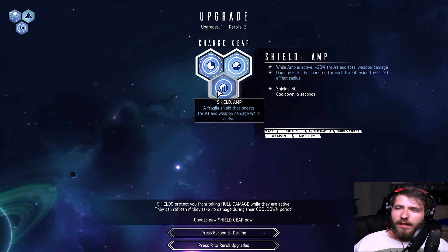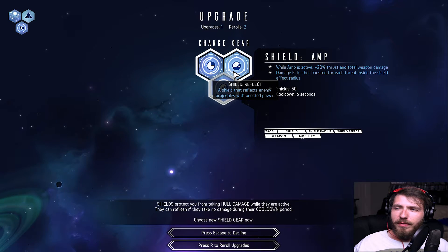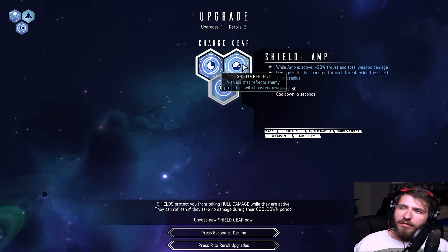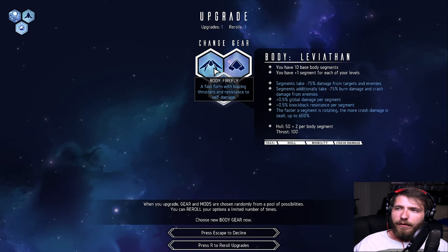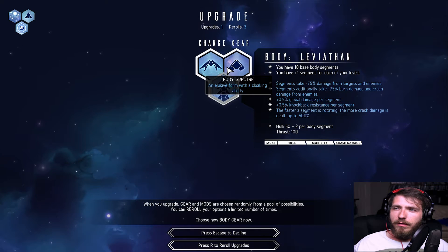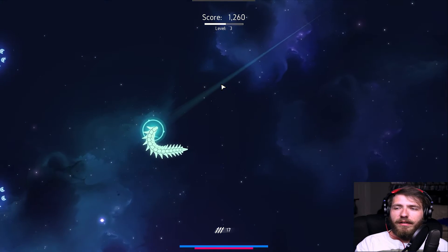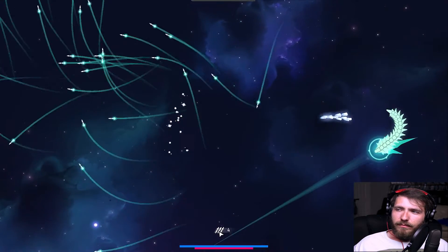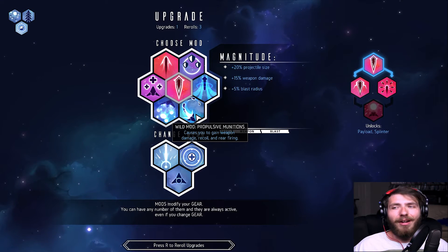I see a fragile shield that boosts thrust and weapon damage while active. There's also a shield that reflects enemy projectiles when boosted with boosted power — In Pearl — I haven't tried this one. This one seems interesting, we'll go with that. And for the body: Firefly is a fast form with blazing thrusters and resistance to self-damage; Spectre is an elusive form with cloaking ability; or Leviathan. Let's go with Leviathan — I really like this style. Now granted I've made myself an easier target to hit, but you know what — yolo.